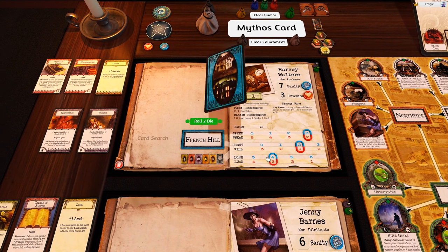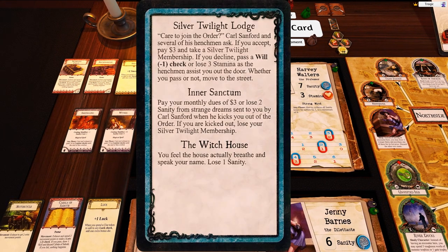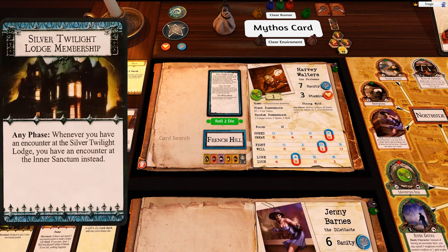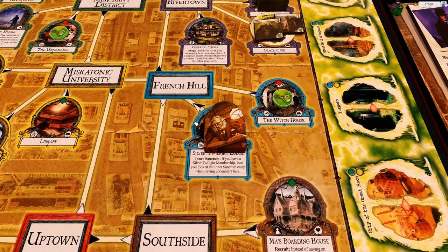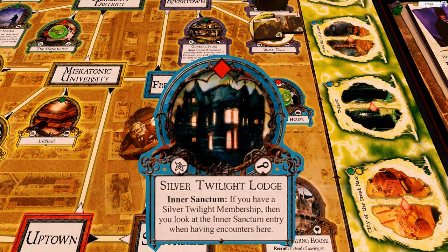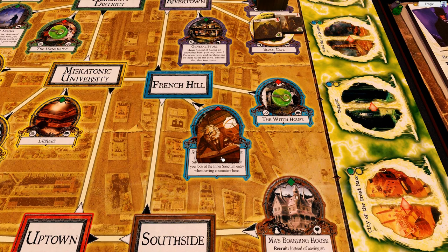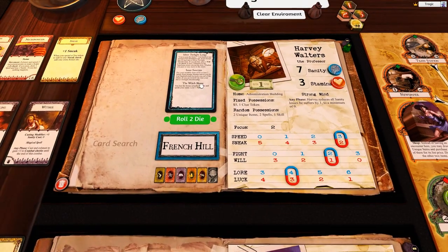Meanwhile Harvey is at the lodge. Carl Stanford and several henchmen ask: care to join the order? We accept - pay three dollars and take a membership card. This means that when I'm at the sanctuary I can actually use the inner sanctum rather than the normal results. There are three locations in the French Hills. That was a nice result.